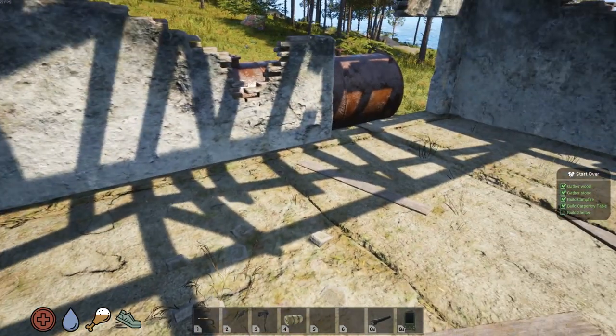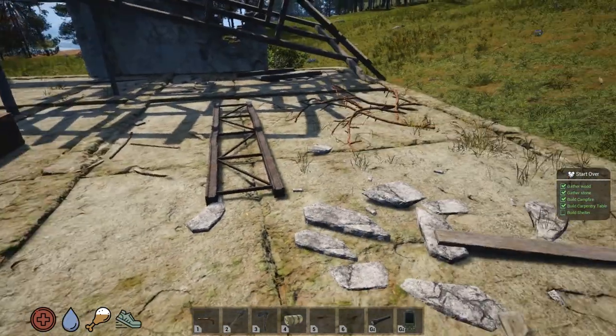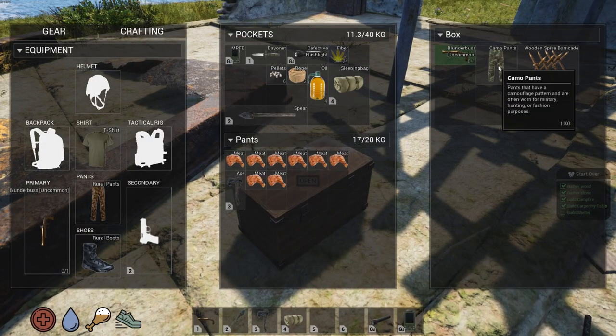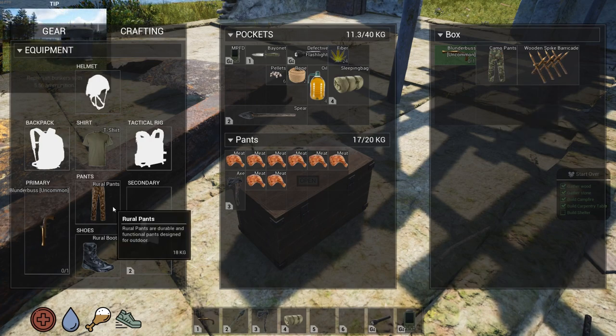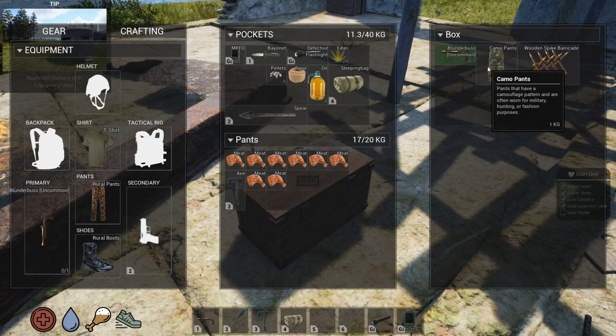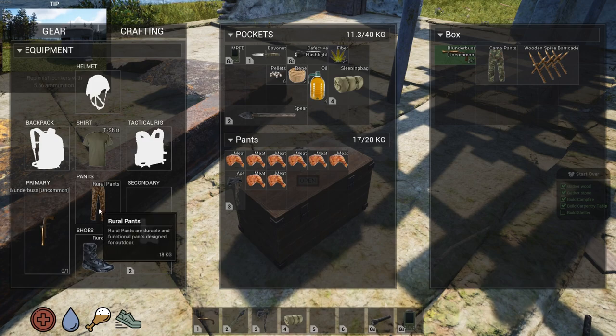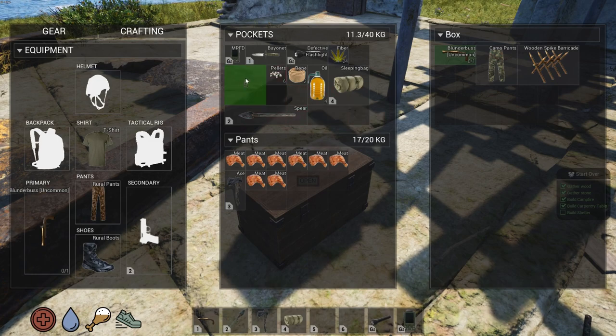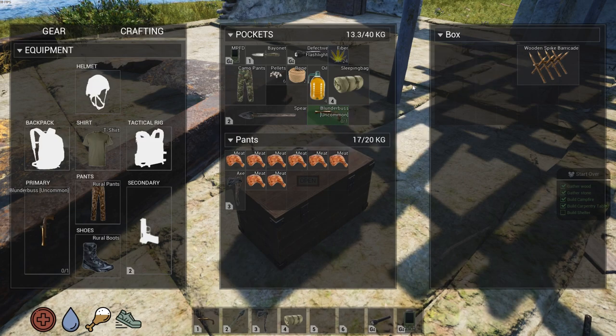I'm using my mouse wheel to scroll down. I've got plenty of food, I'm not worried about food at the moment — I can't carry it all. Oh, camo pants. Pants that have a camouflage pattern. Rural pants are durable and functional pants designed for outdoor use. I don't know if these have more slots than these pants — that's my issue. Can I just drag these over? Oh, I can. I'm gonna hang on to those. The blunderbuss — I can actually sell that at traders, so I'm gonna go ahead and loot that.